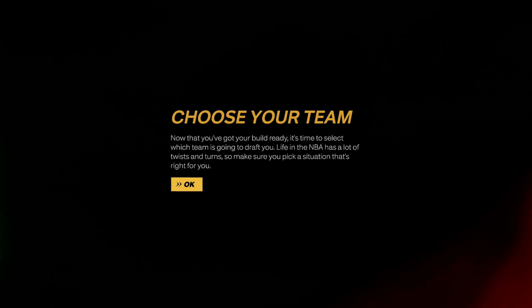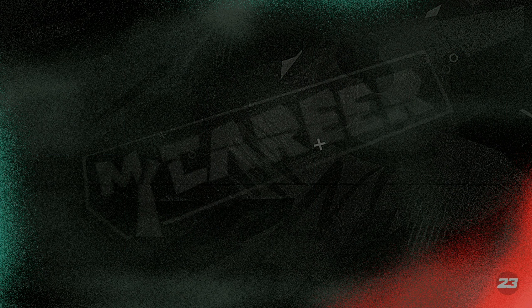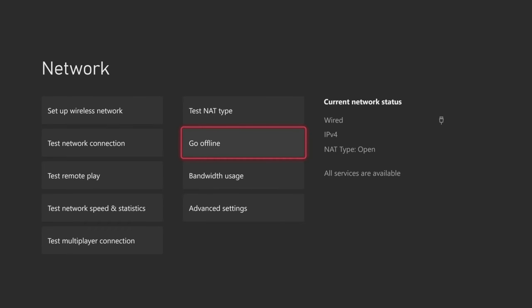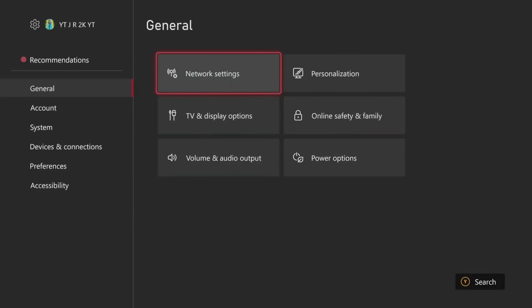Once you choose your team, make sure you disconnect your console from the internet. You have two options: if you have an ethernet cord, choose your NBA team then unplug your ethernet cord and plug it back in. If you're using a wireless connection, disconnect from the internet through the settings tab — this works the same on Xbox or PlayStation. Choose any team, go to Settings, go to Network Settings, hit Go Offline, wait a few seconds, then hit Go Online. Once that happens, reload the game back up.